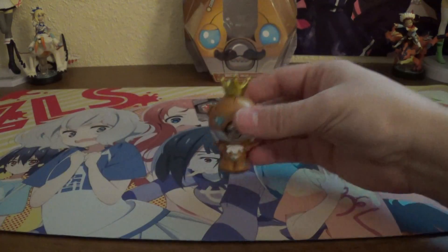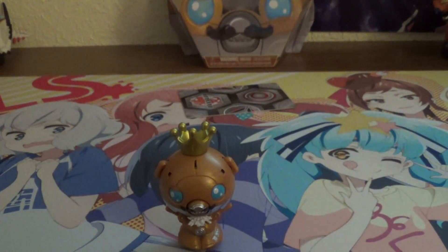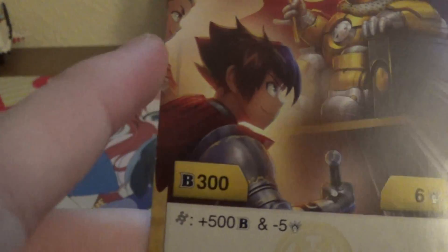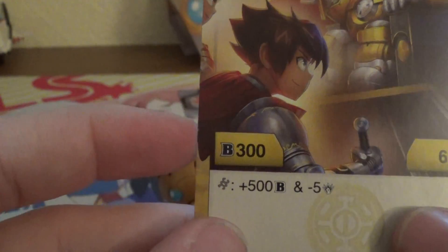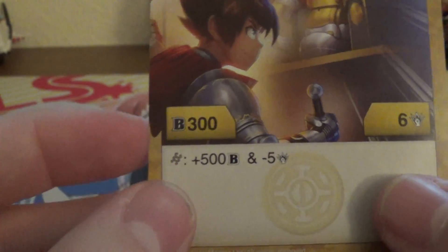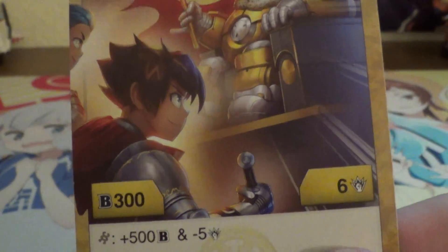Let's see. It's like there's a taller end on this. Alright, and here's his character card. Got King Cubbo with Leia poking on the side and Dan here. Double Flame Fist — 300B, 6 damage, and plus 500B and minus 5 damage on a Helix. Pretty good on a Helix.